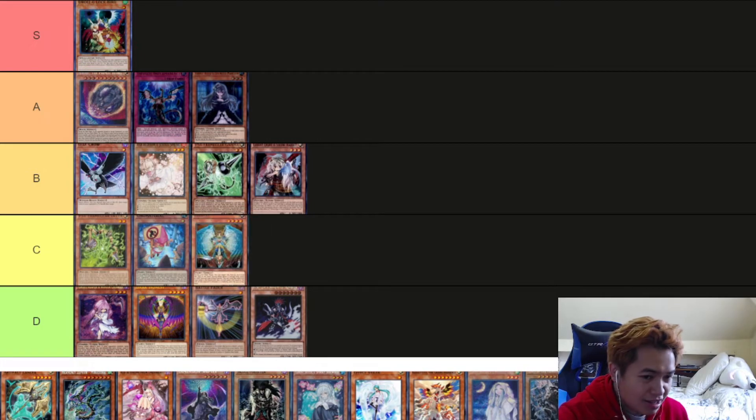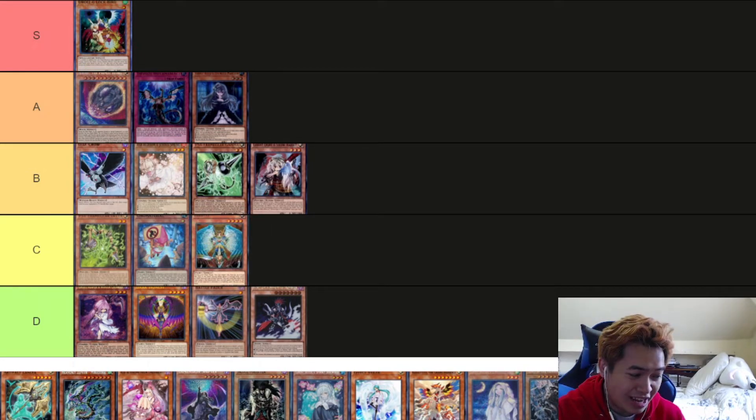Next is Honest. In Kaiju and Numeron OTK — any deck that does stuff with light monsters — Honest is very, very good. Otherwise it's okay. That's why I put it in C tier, because it's so niche. But you can stack multiple Honests, which is really funny.